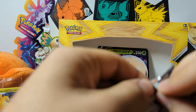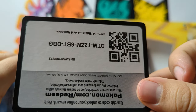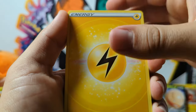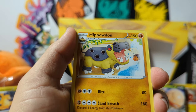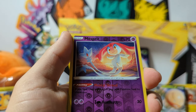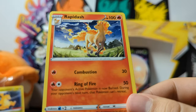Here we've got one Astral Radiance. Not sure why this Electrode wasn't in Astral Radiance since he is Hisuian — they probably should have put all the Hisuian Pokémon in Astral Radiance. These are very badly cut too. The reverse is a Mesprit — I've never seen that one. You can hardly read what it says on the card though. And a Rapidash.